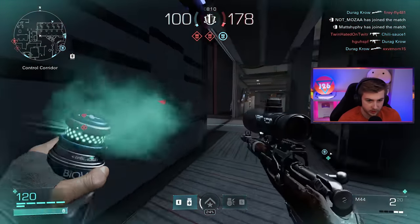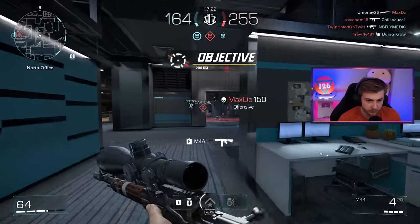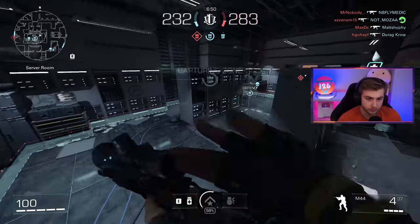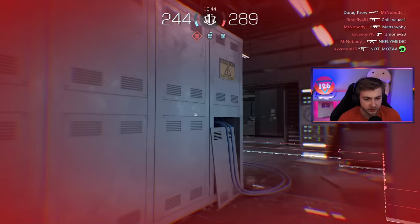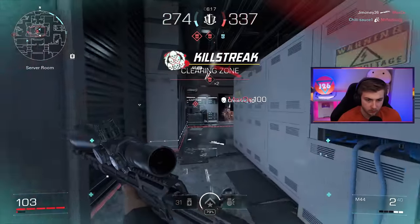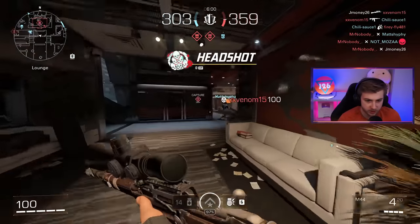I actually cannot hit a shot - sniping might've been a mistake. But finally got a kill with the marksman rifle, and another one! Right when I was feeling like giving up on sniping, they pull me back in. I take back what I said about sniping - it's really fun once you start to get the hang of it. I'm just such an inconsistent player that sometimes I'm hitting shots and other times I'm missing everything.